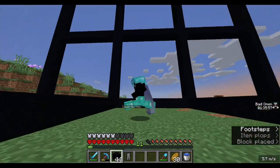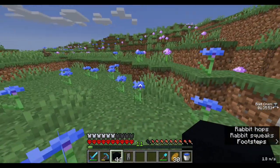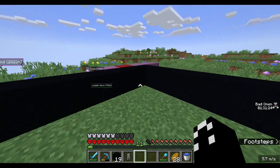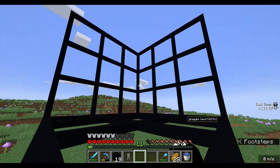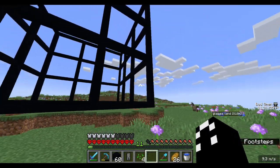That is the entire first wall done. Now let's finish the rest. I just realized how big this thing is going to be — what the heck. Side two is complete. Three and four are also done now. Now we can start working on the colors.